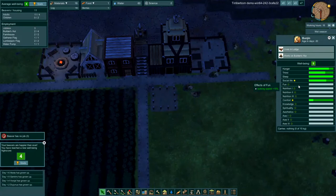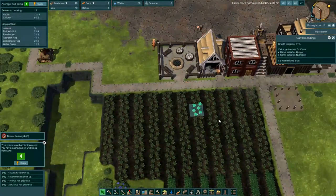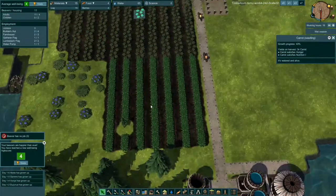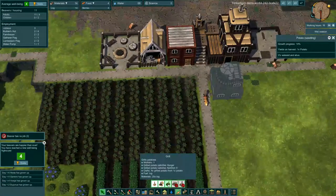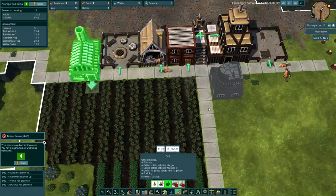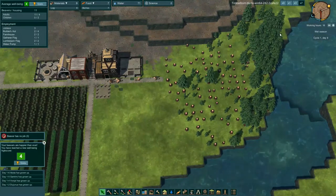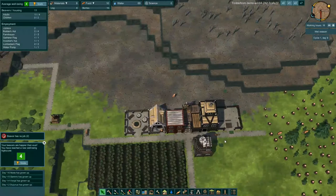We should also start looking at Nutrition One, which will start to be improved once we start to get some carrots in — that'll be another benefit. They'll move up to average well-being five. As the potatoes grow we will need to build the grill to cook the potatoes. But let's hold off on the grill — I want to get the forester in next so we can start to reforest some of these areas and continue to get wood out.